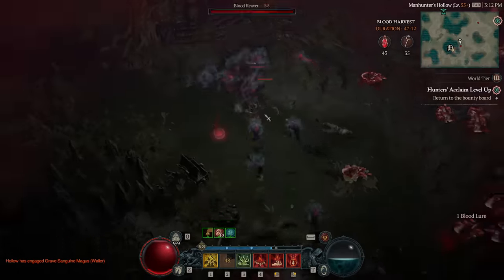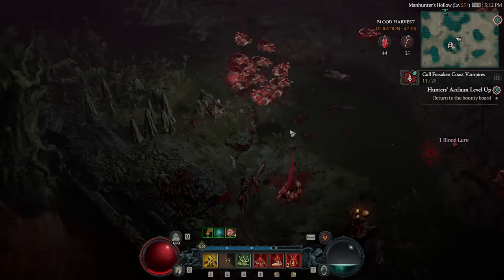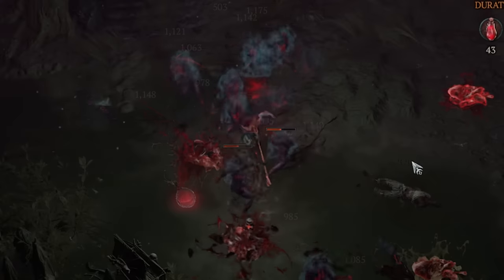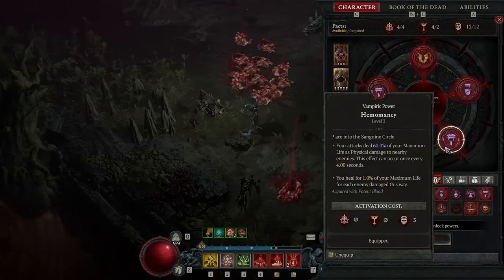I'd also like to make you aware of a vampire power that seems to be broken — it just activated and did half the health of all these enemies, nearly killing them for me. That triggers every four seconds and I think it's overtuned and probably going to get nerfed. It's Hemomancy — the vampire power that only requires three skulls. Initially it deals 40% of your maximum life as physical damage to nearby enemies every four seconds. Because I've upgraded it to level two it's gone up from 40% to 60% of my maximum life. As a blood necromancer stacking health it's kind of broken, but really good for everyone and I strongly recommend it while leveling.